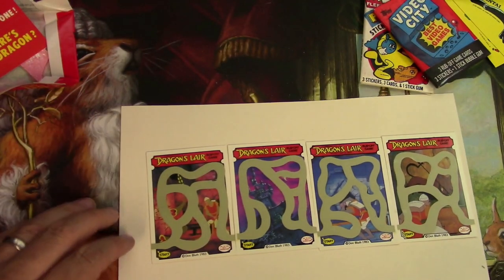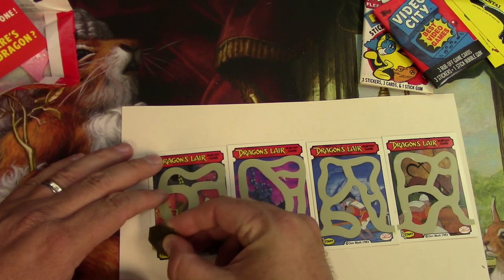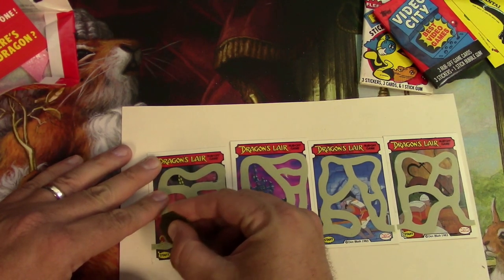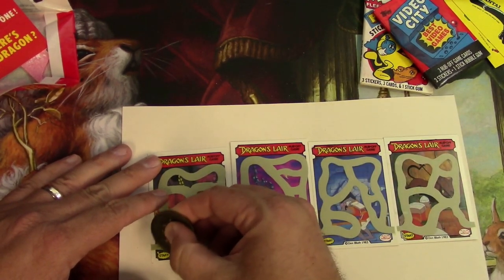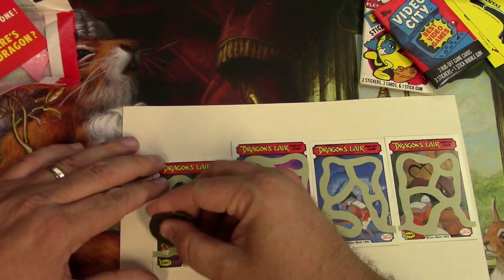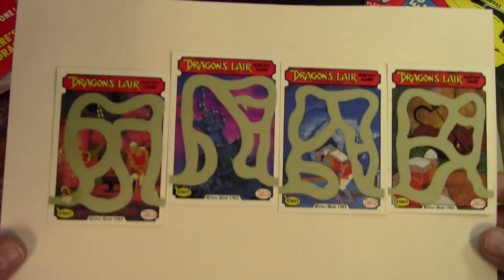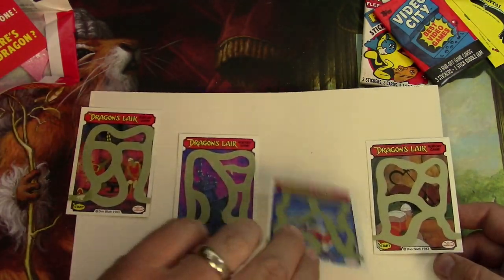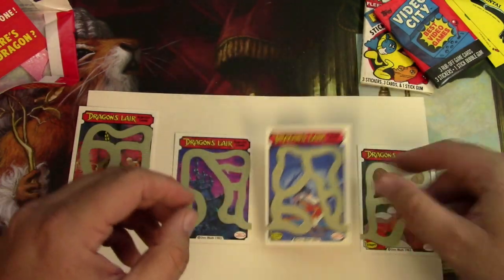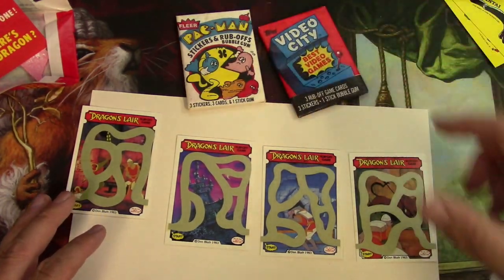Let's see if the rub-off works here using the skull coin. Nope — the rub-off stuff has an expiration date. Let's try round one — nope, it's taking up the paper. Well, that's unfortunate, but that's what it would have been. There are some cool images from the game that would have simulated a playthrough of Dragon's Lair, but alas, the scratch-off has expired. That's gonna do it for this one — kind of a fail.